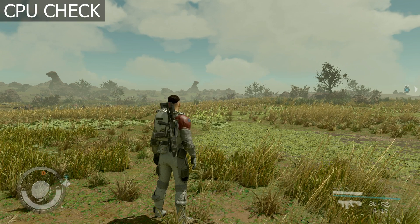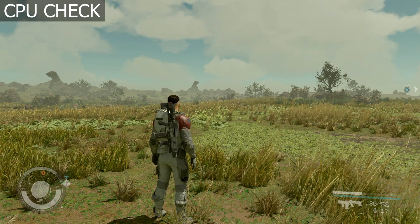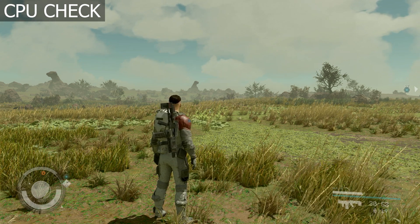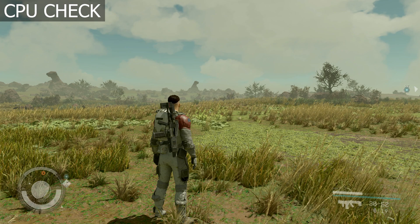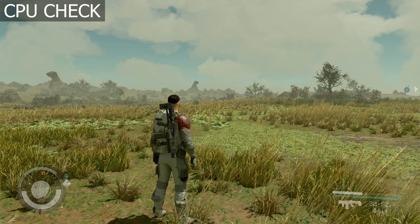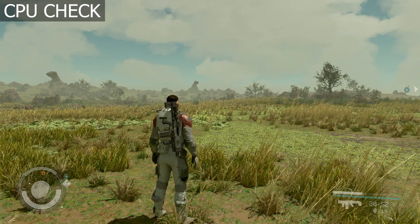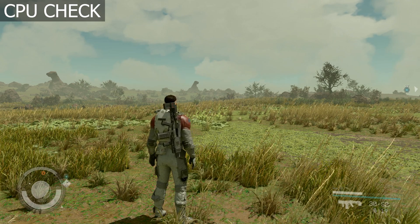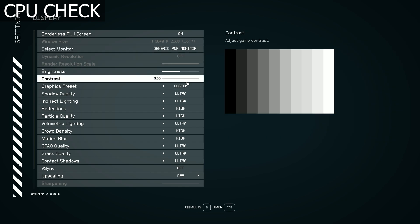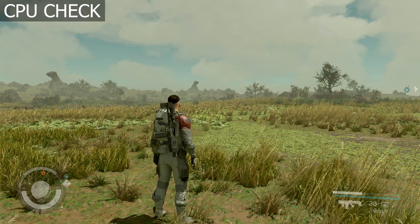Before we start, I wanted to go over something since I'm using two different PCs where my GPUs are, and they'll have different CPUs. We want to make sure that in the GPU comparison the CPU does not become the bottleneck. Let's check out the game settings and make sure our CPU has plenty of room to spare. We're running the game at 4K native with all settings maxed out, and we'll check what performance we get.